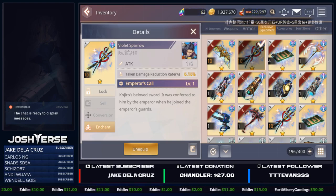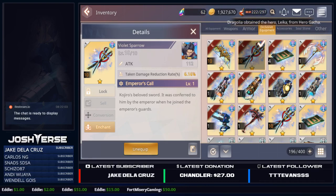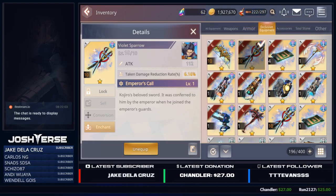Our grimoire here is level 10 because we fortified it using powder — it costs around 1,500 to 1,600 gold powder to max from level 1 to 10 on a one-star real grimoire. You'll notice that my skill for my passive, called Emperor's Call, is only level 1. My damage taken reduction rate is 6.16%, which is very good, so I want to invest into this one and feed my dupes into it.